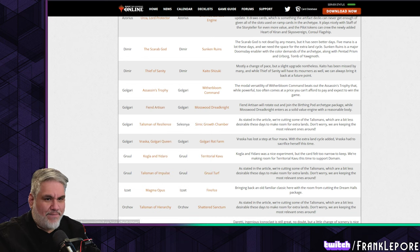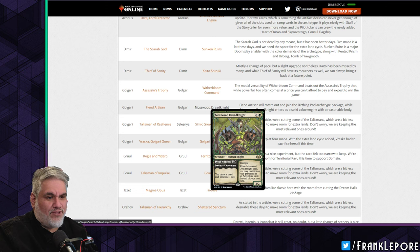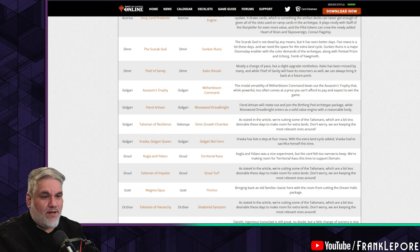Fiend Artisan is out — kind of meh — for Mosswort Dread Knight, another card I have in my cube. Two mana to draw a card and you just get a bunch of value. Fiend Artisan will rush out to join the Birthing Pod archetype package, while Mosswort Dread Knight enters as a solid value engine with a reasonable body.